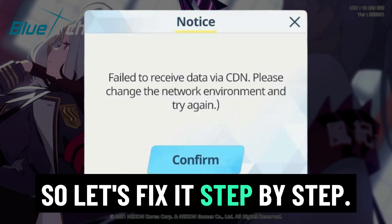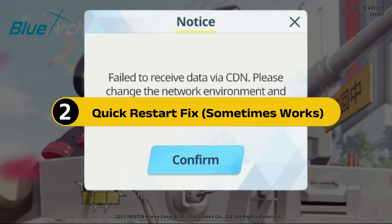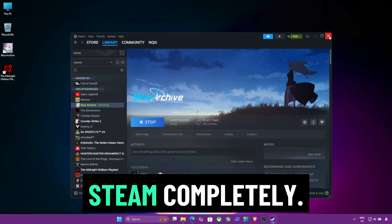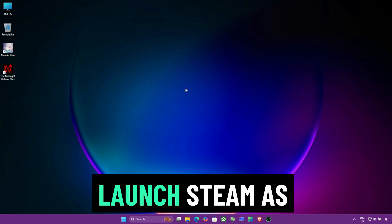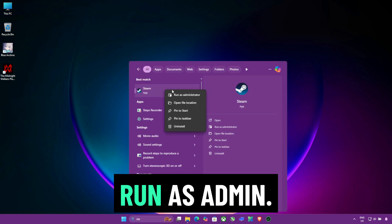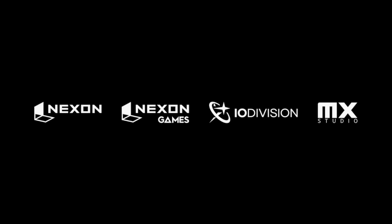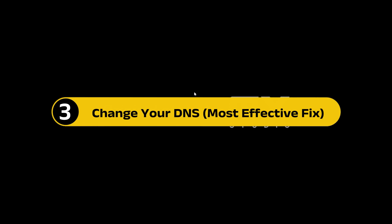So let's fix it step by step. Section two: quick restart fix — sometimes works. Let's start simple: close Blue Archive and Steam completely, reboot your PC, launch Steam as administrator by right-clicking and selecting 'Run as admin', then launch Blue Archive again. If it works, great. If not, time for the real fix.